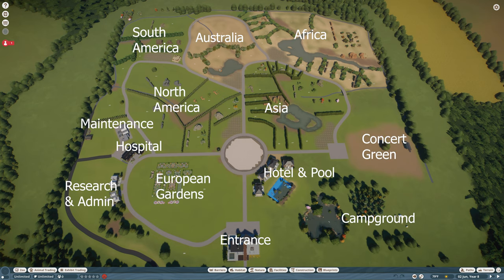I also have an entrance area, gardens and Europeans — I like flamingos, we'll go in there. This is the research center, this is the hospital, this will be maintenance back along here. This is North America, this is South America, this is Africa, this is Asia. And then this is a concert lawn, and this will be a little hotel and a campground back here. That is the plan, and you can see the different terrain is kind of how I've planned things out.